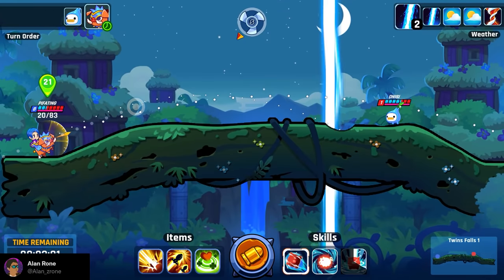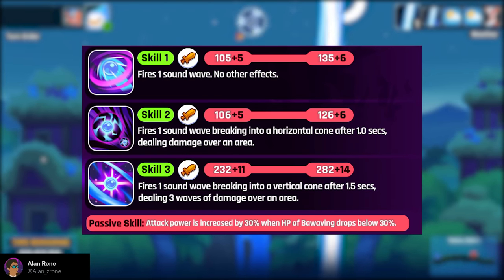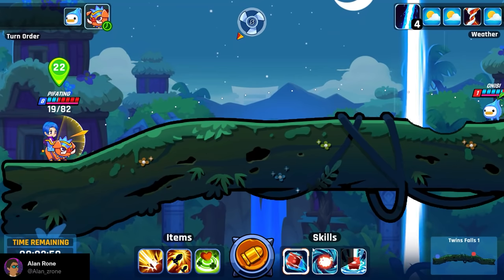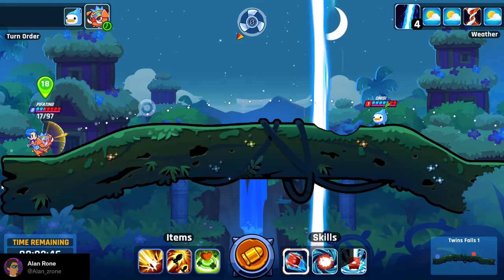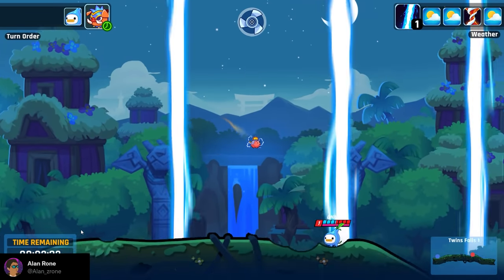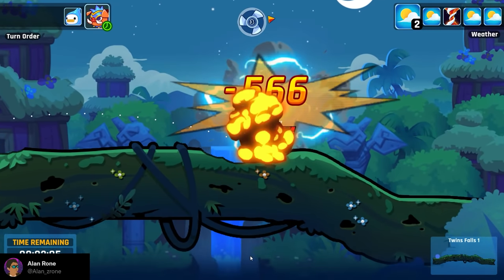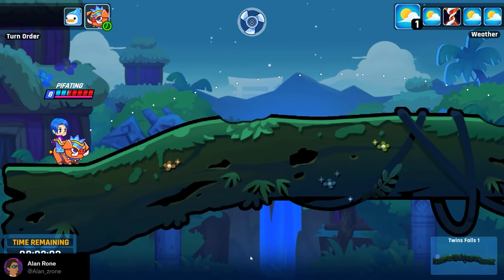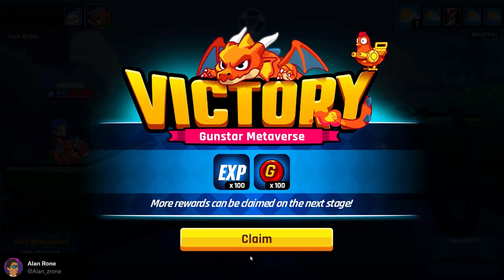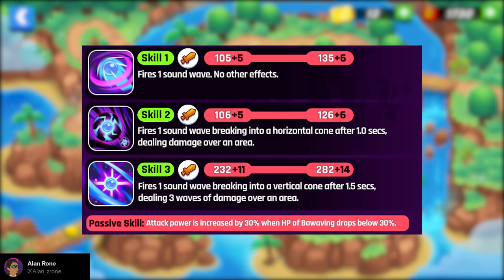Each pet has its own skills you can use in battle — currently up to 3 skills. Skill 1 deals the lowest damage and has the lowest delay count — basically the normal attack. Skill 2 is medium damage with medium delay count. And the last one, Skill 3, the ultimate skill, has the highest damage but also the highest delay count. There is also a passive skill that adds additional effects for the pet or the team.